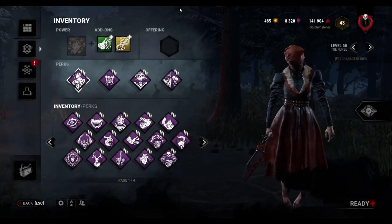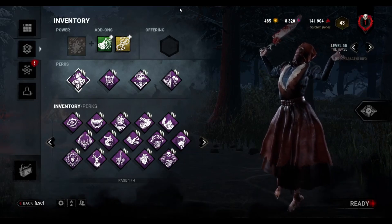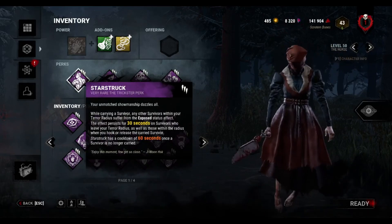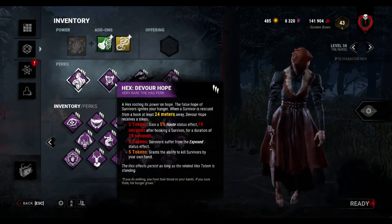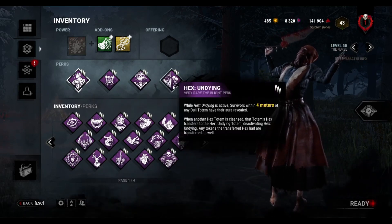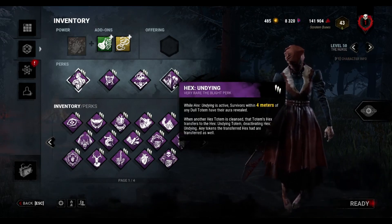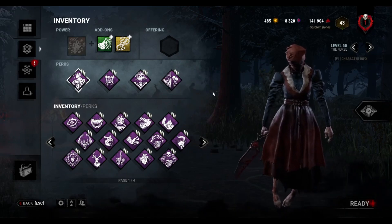Hey everyone, this is Grotes and Bones here. Hopefully you're doing well today, and we have the Keeping Survivors Constantly Exposed build. We're using Starstruck here to keep survivors exposed when we pick up a downed survivor. We have Devour Hope - we just want to collect those tokens and eventually get more survivors. We have Haunted Ground and Undying. With Undying, Haunted Ground can actually trigger twice, which in a few of these games did happen a few times.